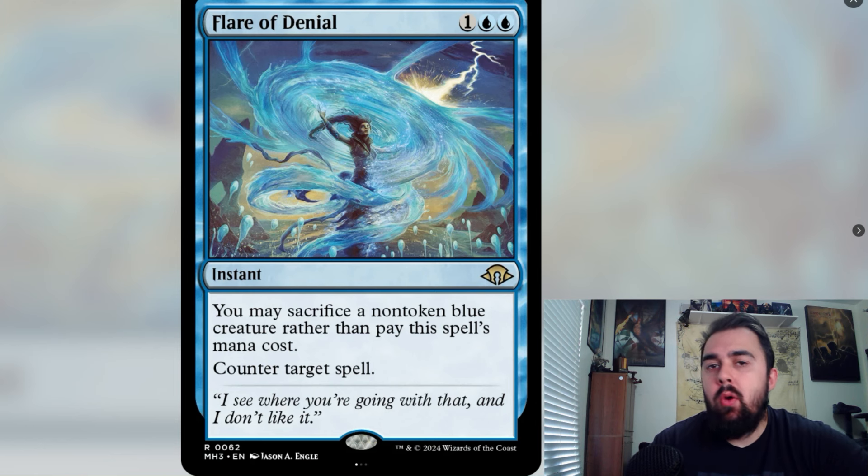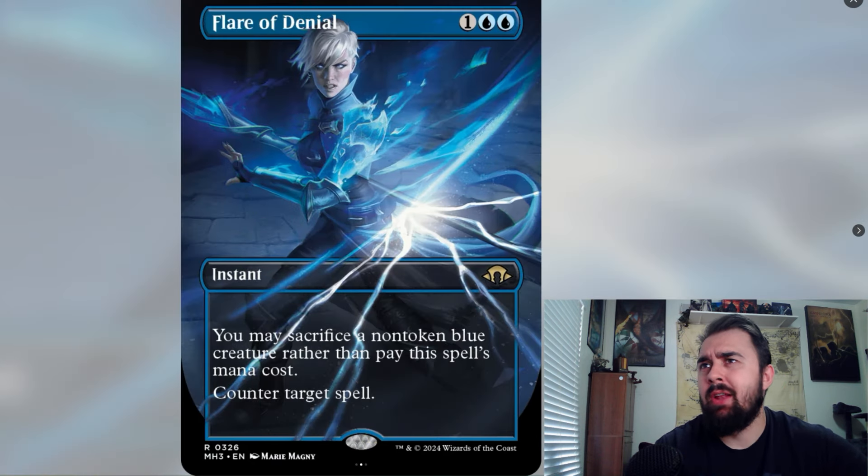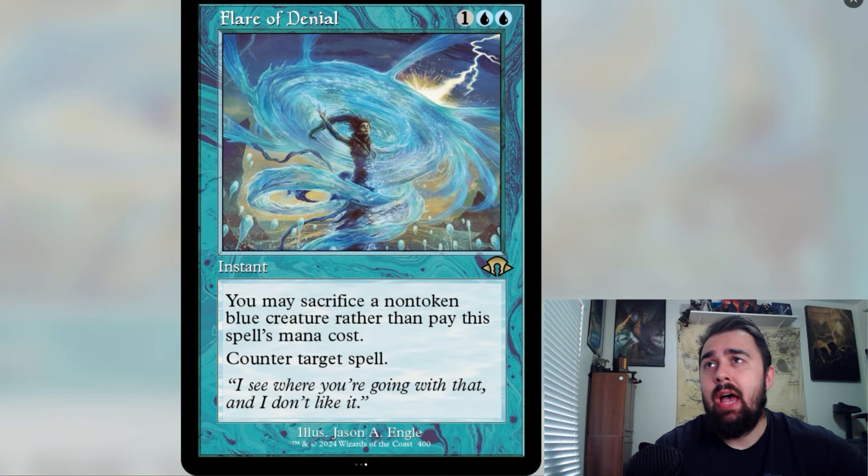Flare of Denial was leaked a couple days ago, and now we have visual confirmation it's an actual spoiler. It's one of those free effects to counter a spell, but at the cost of sacrificing a non-token blue creature rather than paying the mana cost. In commander, this could see cEDH play — for example, if someone tries to counter your Demonic Consultation with Thassa's Oracle on the stack, you can sacrifice Thassa's Oracle to counter their counterspell, and the Oracle trigger still resolves. The old border art looks retro and genuinely looks like an old card.